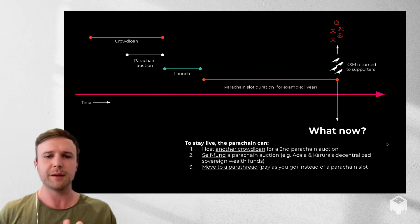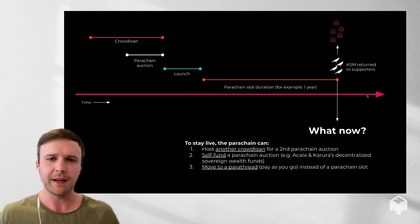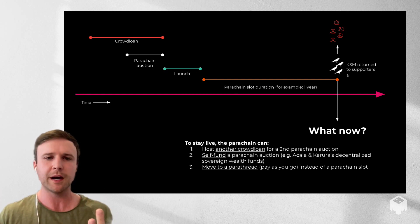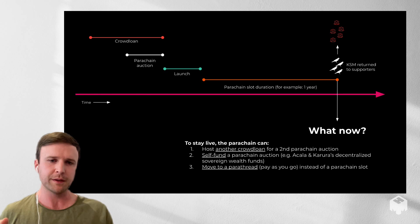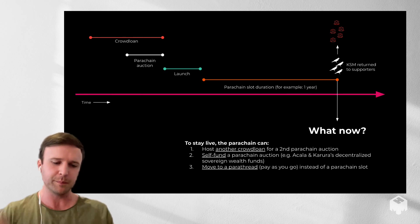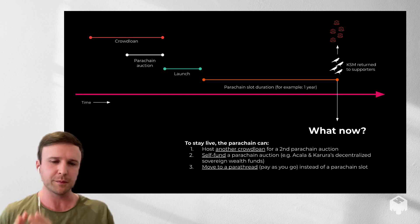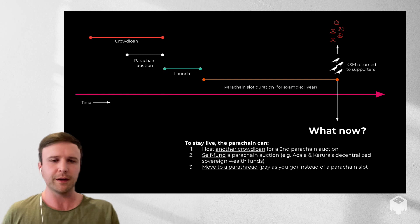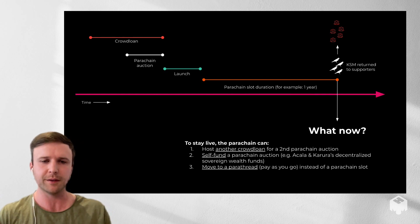The last question people sometimes have is what happens at the end of the slot. The KSM is returned to the original crowd loan supporters, and then there are three options for a team to maintain their access to the relay chain. First, host another crowd loan and do another parachain auction. Second, self-fund — Karura and Acala will both have a decentralized sovereign wealth fund that builds over time so they can bid with their own treasury for future slots. Third, become a parathread, which means slightly less frequent access to the relay chain.